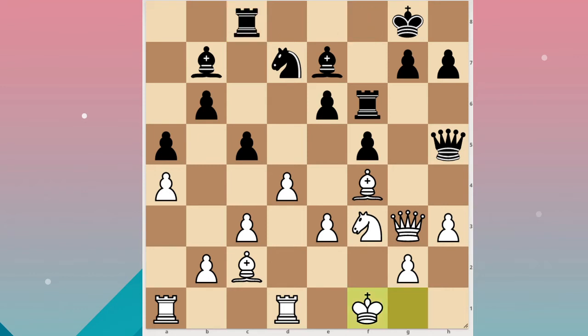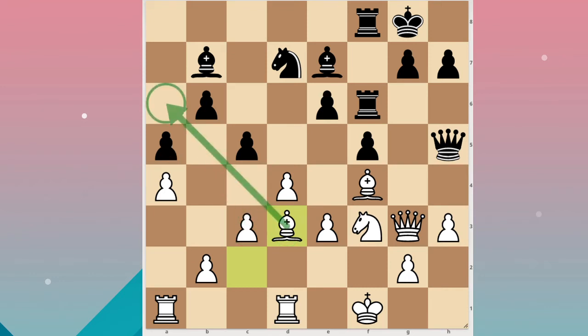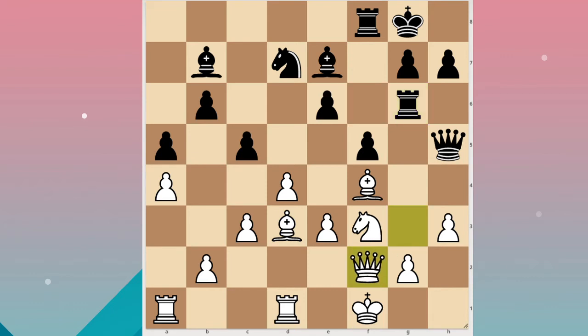He could maybe just go here and attack me. Bishop d3 — I went back to prevent any of these checks. Rook g6, queen f2, knight f6, and bishop e2.